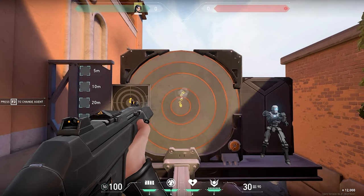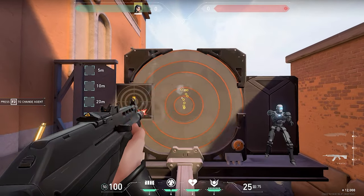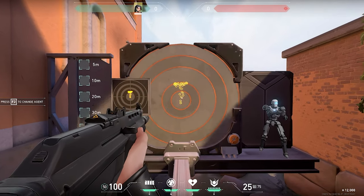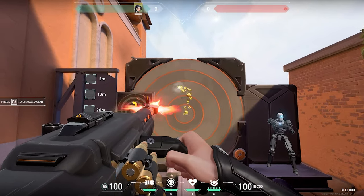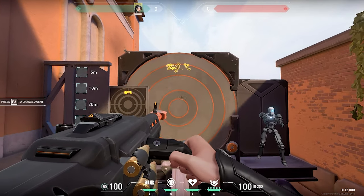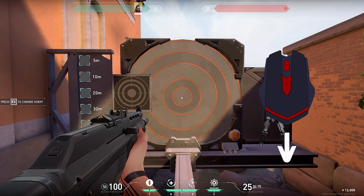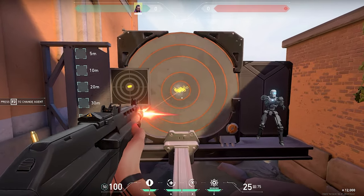This is where the importance of recoil control comes in. To better understand, we need to learn the spray patterns of the weapons. Each weapon has a different pattern. For example, if you hold down the fire button with the Vandal without moving the mouse, you will see that your bullets will go up, then sideways. Every gun has a pattern like this, and once you have learned this pattern, you can learn how to control the recoil of that gun. To do this, you need to move the mouse in the opposite direction of the pattern. So in the case of the Vandal, you need to move the mouse down, then slightly left, then right, making the opposite movement to the Vandal's shooting pattern.